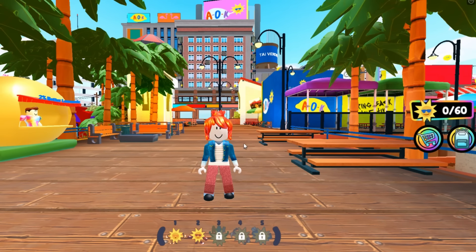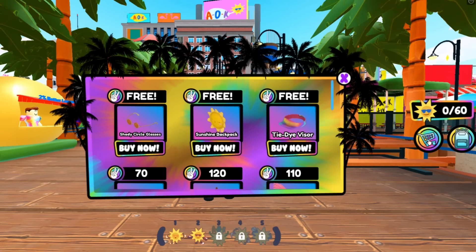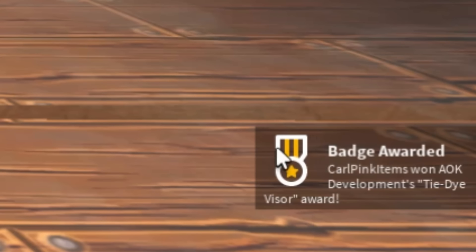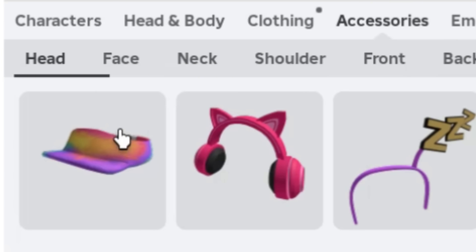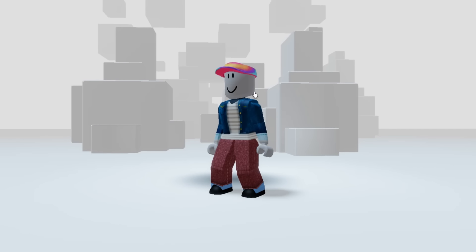The first item is so easy to obtain. Simply click on the shopping cart icon, then click on buy. It's as simple as that. And here's the badge for the item. You will find the item in your inventory under accessories head. The visor is so good.